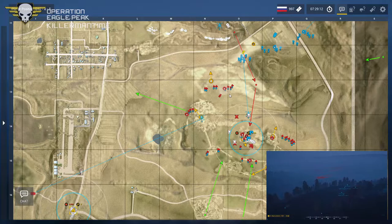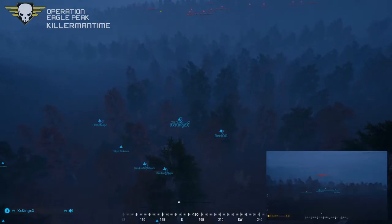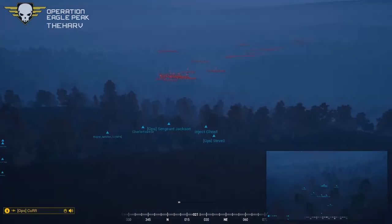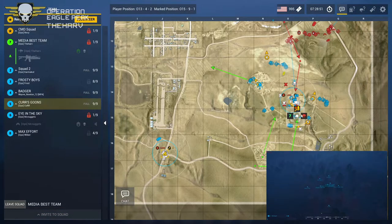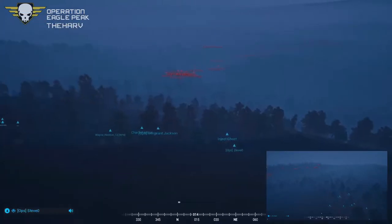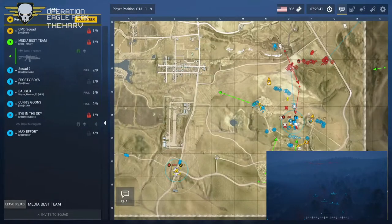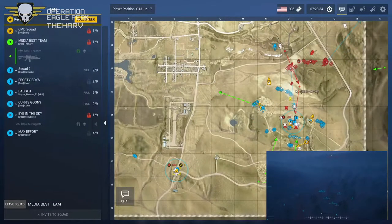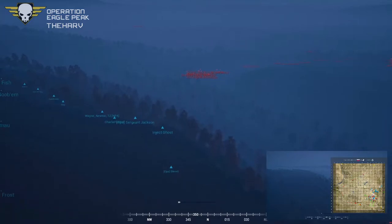Squad four is moving in on squad two's south — sounds like they're just reinforcing, heading toward two's western position. Your squads have kind of stopped moving. They are holding at the moment — I think they're waiting on the BTR-80s to the west to get into position before doing anything. But if the US forces have already spotted them, their element of surprise is gone — though it's not been confirmed, just possible movement.